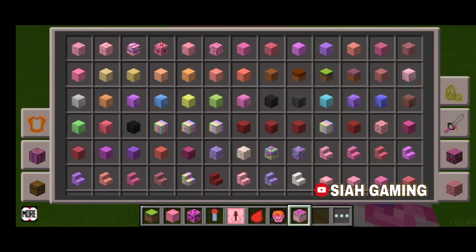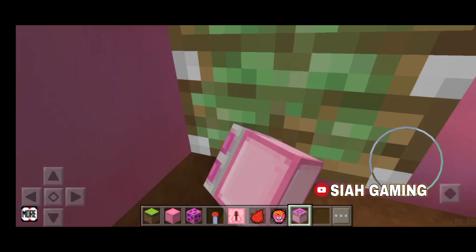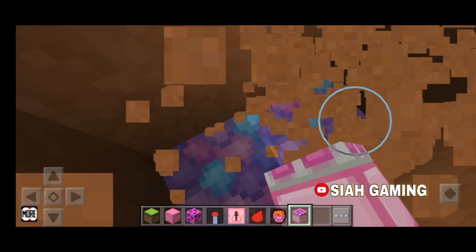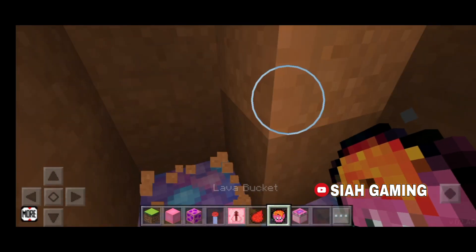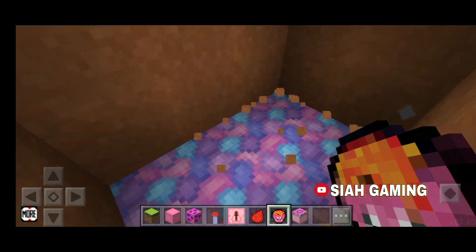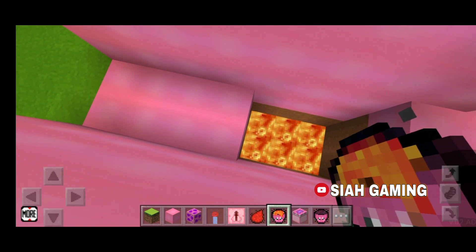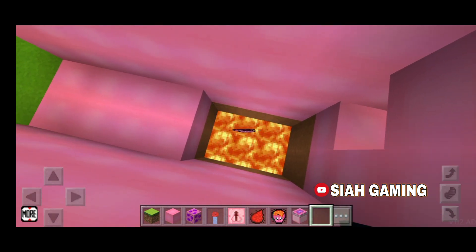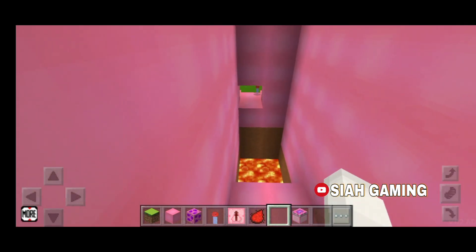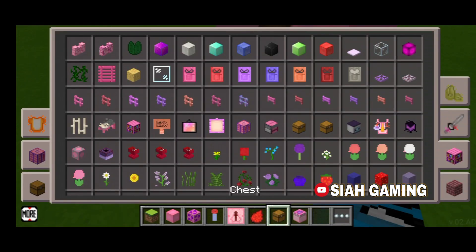So what I like to do is: when you fall — like for example here, you fall — it will dip down and drop you into the lava. Then I will put a chest right here.